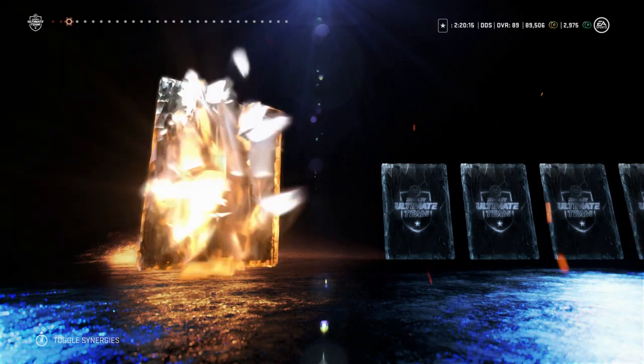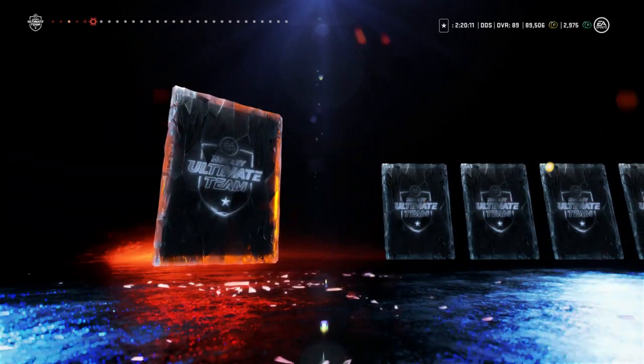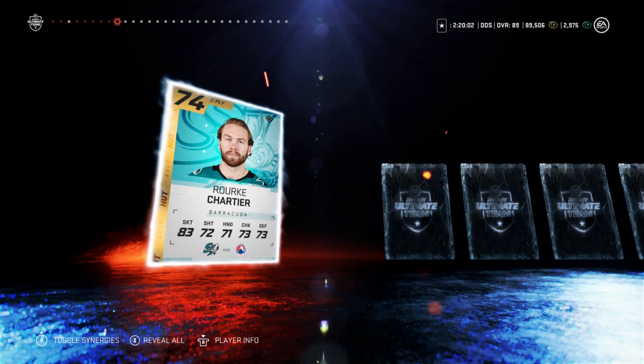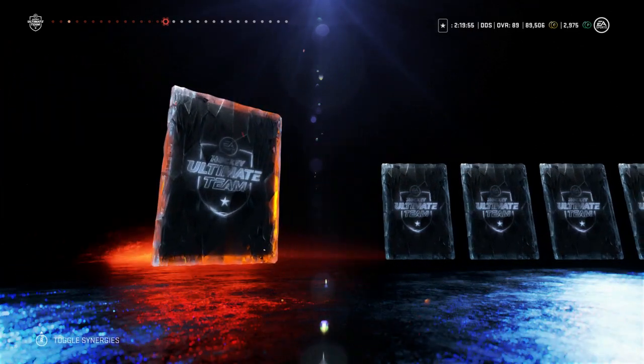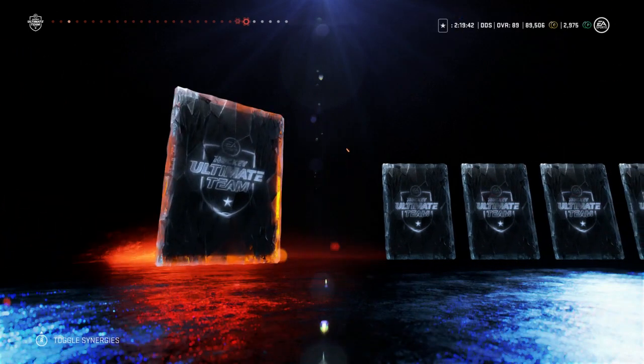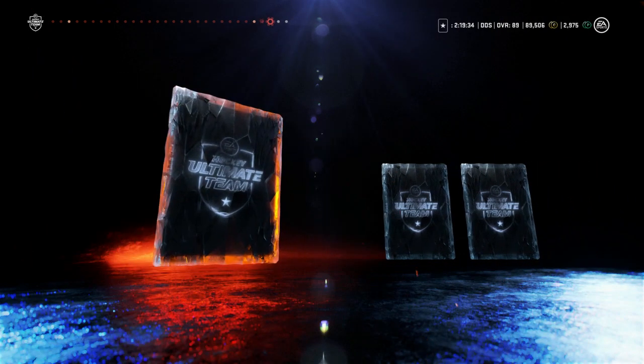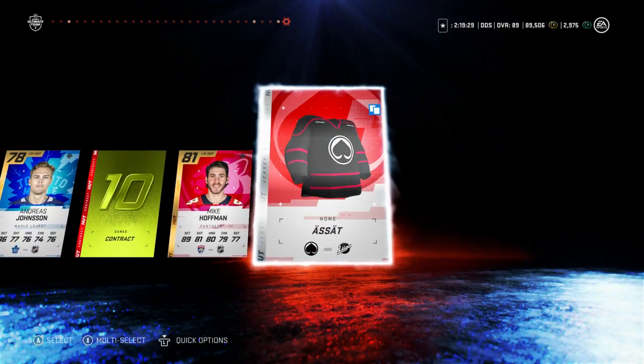Hopping over for another mega pack. Volkov, Keith Yandel — that's the third time we've got him tonight, unreal. Joel Eriksson Ek, Coyotes jersey, contract, Greg Pateryn, couple of celebrations. Come on EA give us something big. Corey Perry — that is not big whatsoever. Right at the end: 84 Jack Eichel — that's pretty decent, I'll take that! 81 Mike Hoffman. Send it all to the collection. Jack Eichel is the highlight of this pack.